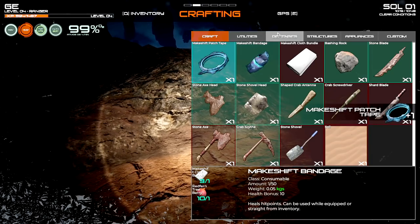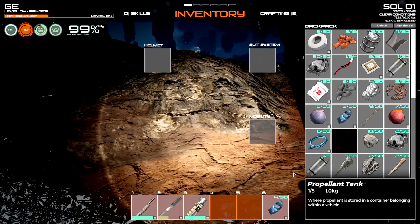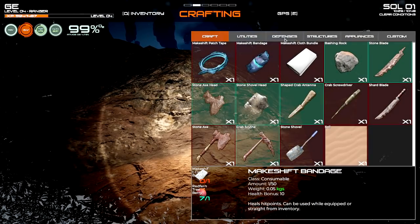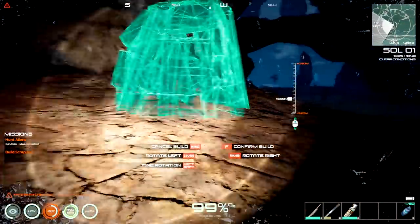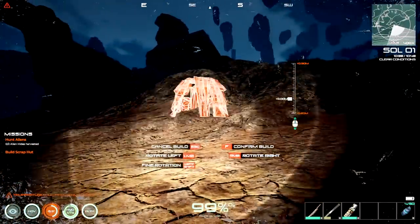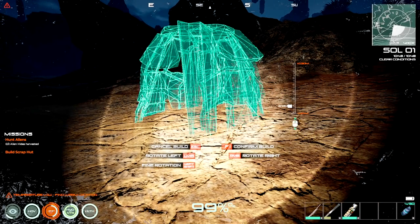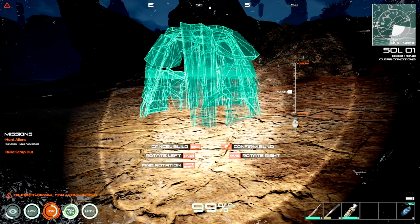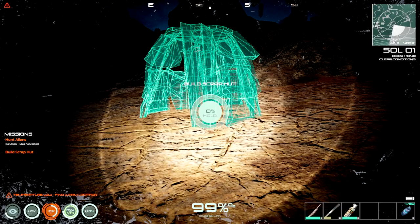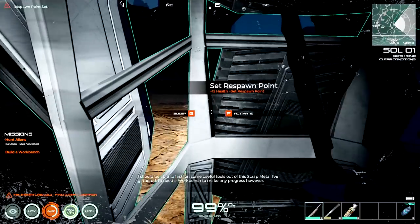That's pretty good - we'll make a couple of these at the same time. Now it's time to make the structure. Press F to confirm the build, then hold down to construct it and give yourself a little shelter. We'll get alien meat and other things to work on. You can also sleep for the night - I'm going to do that for one reason only: I can't see a single thing and I'm done with this darkness!